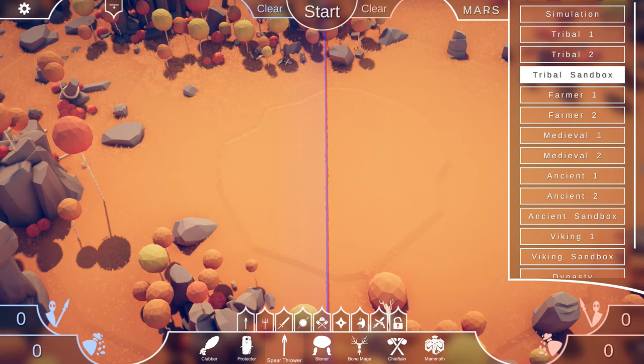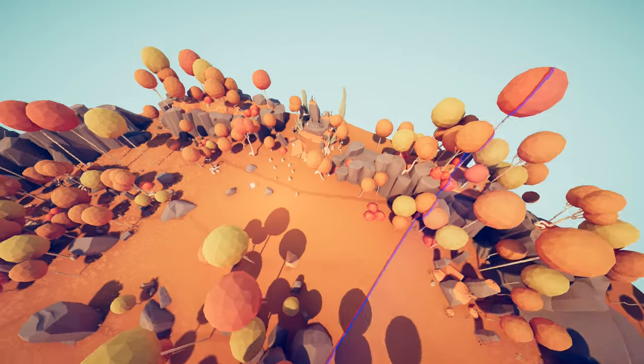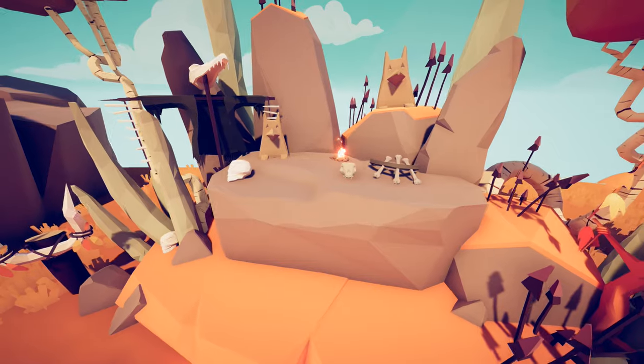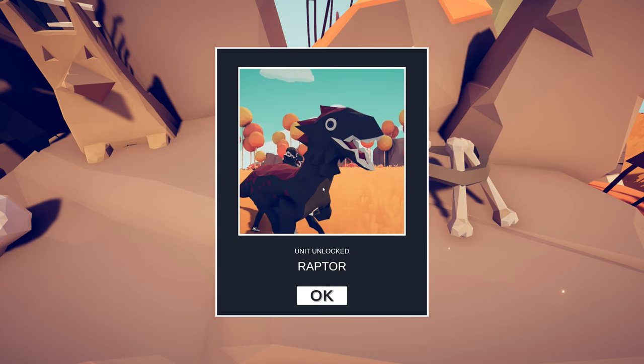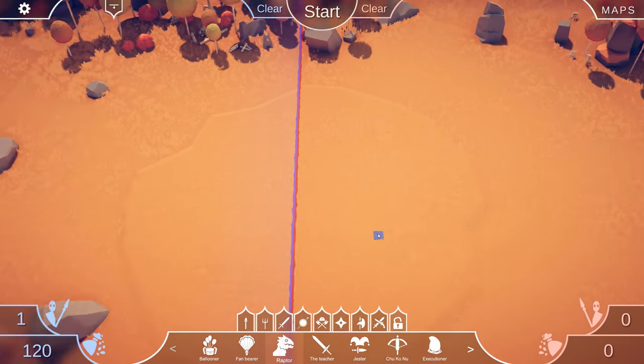For the next secret unit, stay on tribal sandbox, go back to free cam mode and turn around. Over here is going to be another secret unit — zoom into this area with skulls and you will eventually unlock the actual raptor. Not just the raptor rider, but now you have the raptor itself.